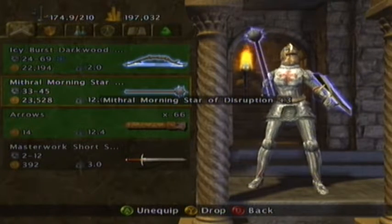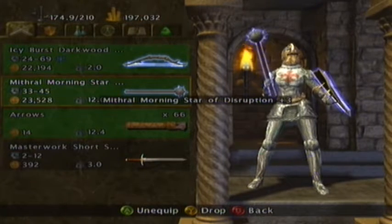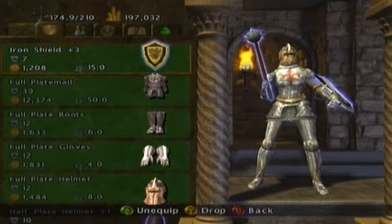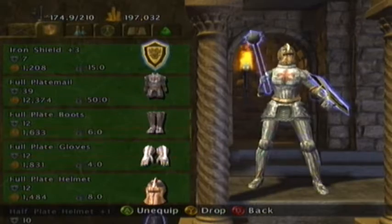And a Mithril Morning Star of Destruction plus 3, so guaranteed 33 damage, maximum of 45 — that's pretty awesome in my book. Guaranteed 33. And then we have the full plate mail armor of 39.